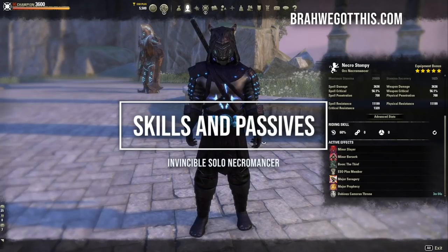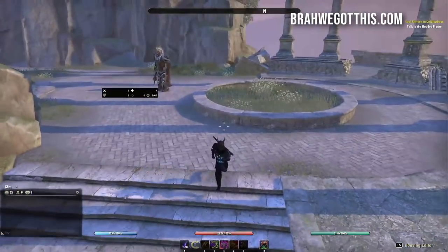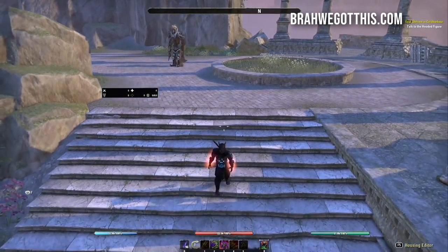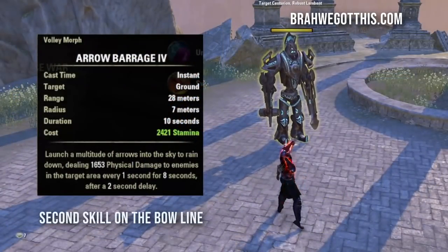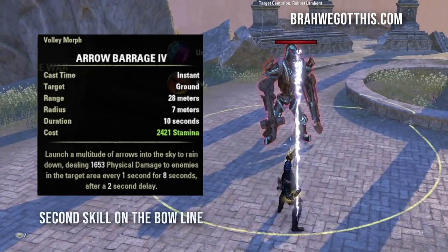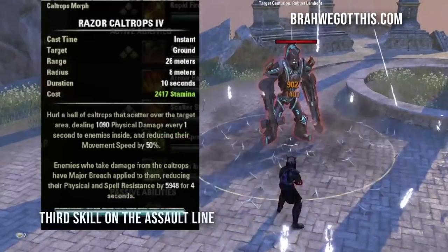Moving on to skills: I'm going to show you the final iteration of the build, explain the skills and why they're there, then show you how to level your character from level 3 to reach these skills efficiently. For the back bar we're using Arrow Barrage — this is an amazing damage-over-time ability that does tons of physical damage, and that is one of the key strengths of the Necromancer: damage over time.